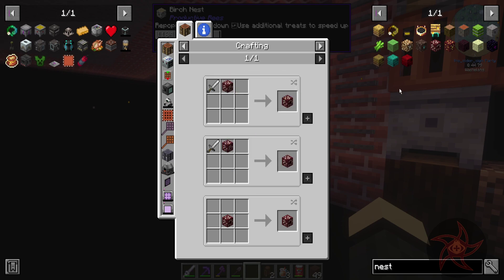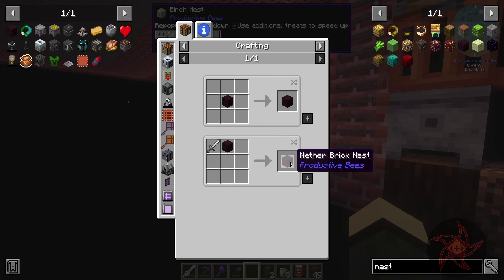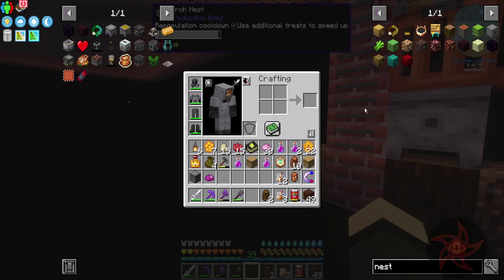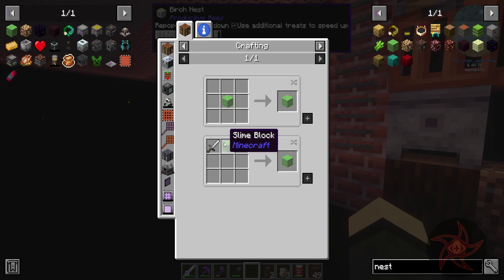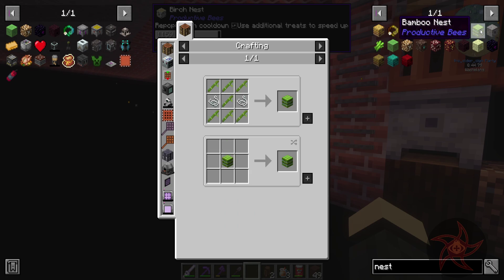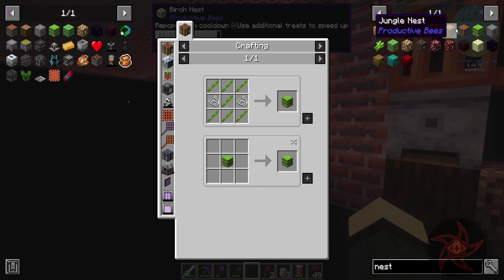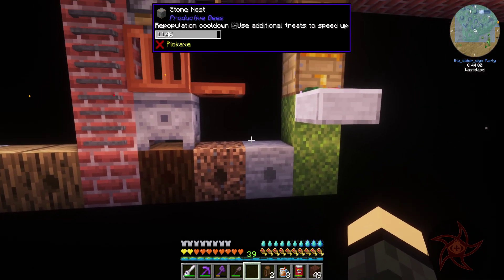Quartz nest — I need a silk touch pick for that. Same with another gold nest. Another brick nest is a thing I can do though. End stone is a no-go. Obsidian nest — yeah, I can, it's just going to take a diamond sword but I've got diamonds. Glowstone nest is a thing. Slimy nest is a thing, it's just a slime block. Bamboo nest — you don't even have to use a sword on that one. Gravel nest. Acacia and jungle — those two have recipes because we got the other four logs in the zone.